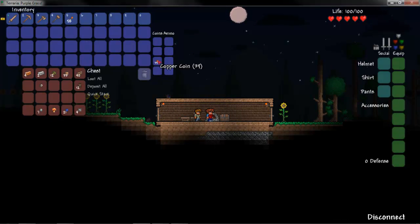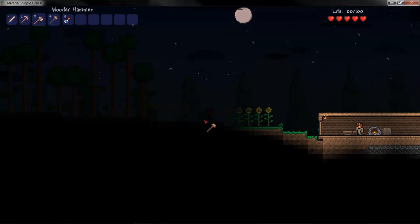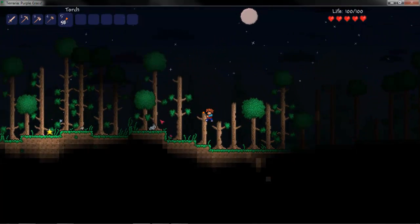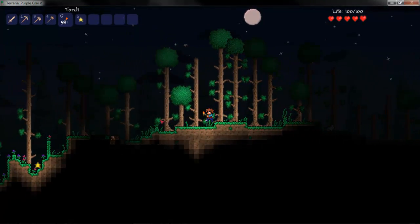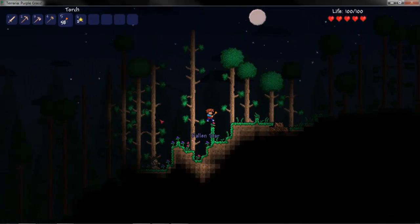It's also interesting that you can store money in your chest, making it a lot easier. Now if I die, I won't lose my money. Shooting stars — well, fallen stars. Interesting: if you collect 10 of them, you can increase your mana by 20.